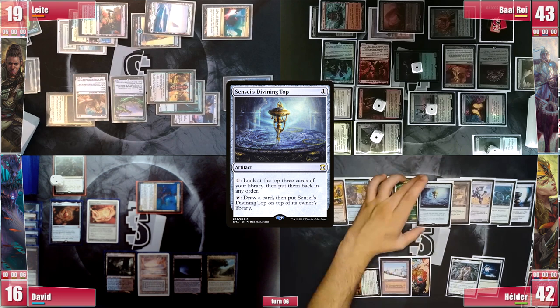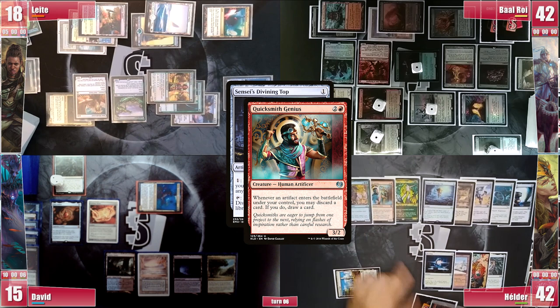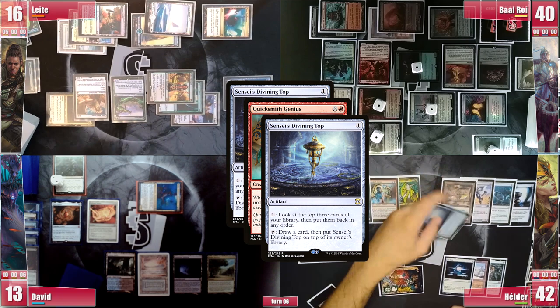Quicksmith and Fireweaver both trigger — they take 1 damage and he discards a card to draw a card. He then casts an Instrument of the Bards, pinging everyone again. He responds to Quicksmith's trigger by activating Sensei's Top to draw a card. He discards a Veil and draws the top, which he casts again, pinging everyone again and responding to the trigger by activating the top to draw once more. This cycle repeats for another cast and another ping.